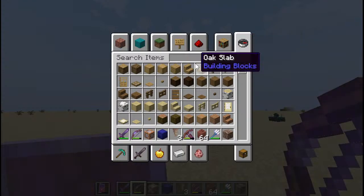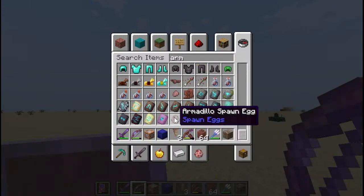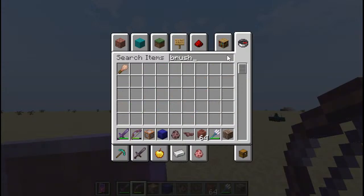Let's get started. The armadillo — there is an armadillo spawn egg here. The wolf armor and the armadillo scute — if you want to brush it. There's the brush. And the wolf lead — if you need it, click here. The lead. I also want the bones.